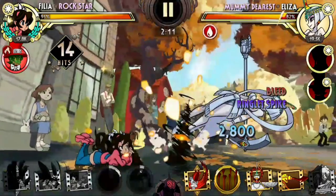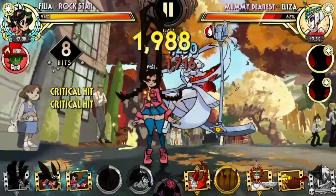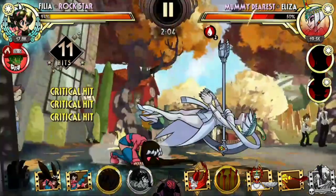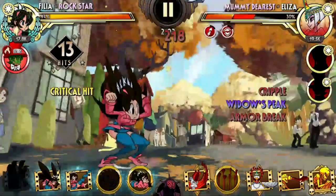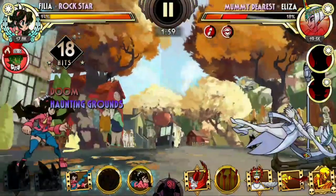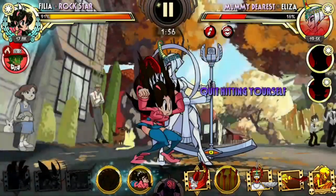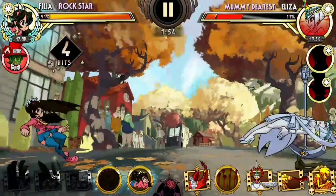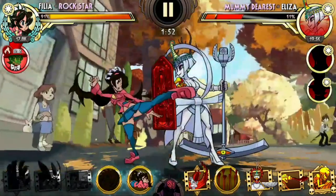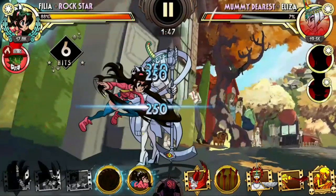Eliza is a medium character so the Ringlet Spike combo doesn't work on her. I'll use the same Widow's Peak, Gregor Samson route instead. I moved back because I didn't want the Parasoul to revive — that's just a modifier in this particular fight.